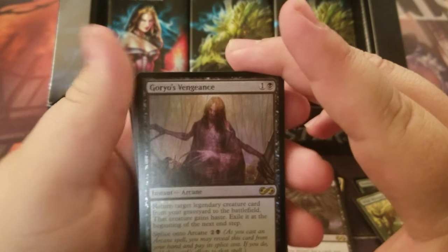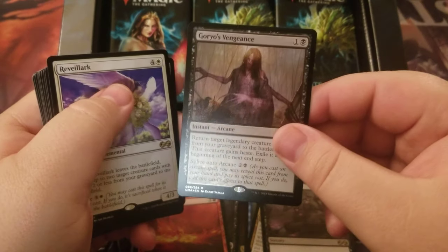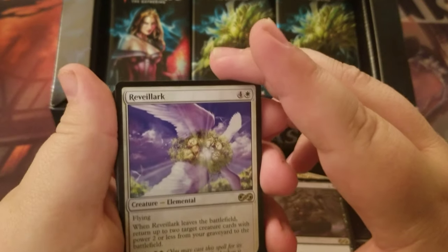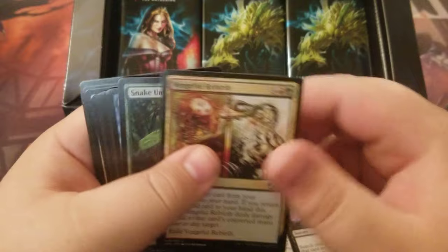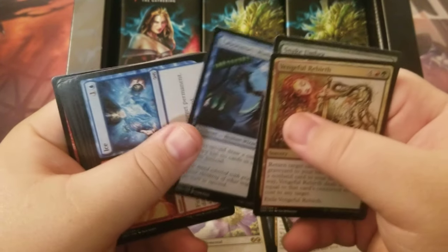A foil Goro's Vengeance — looks really nice, really pretty. And then the rare is the Rival Arc, an elemental. For our uncommons: Vengeful Rebirth, Snake Umbra, and Laboratory Maniac.